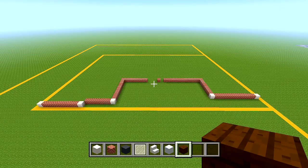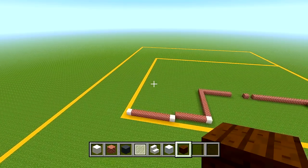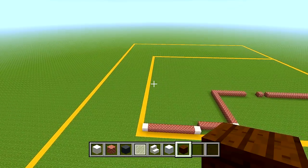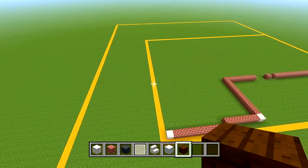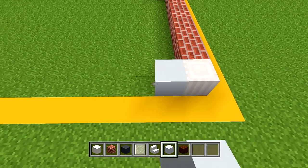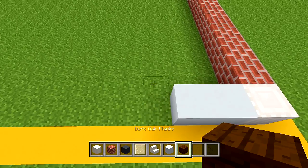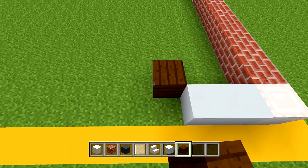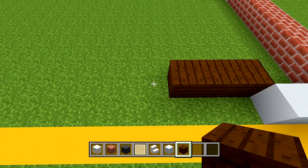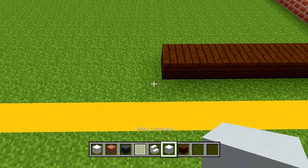Head over to the left side of the house to start doing the garage doors. Grab some dark oak planks, but first switch to your white concrete. Go behind this pillar that we left off at and place 2. Then switch to your dark oak planks, go in 1 from the corner, and place 7 going towards the left. Then switch back to your white concrete, go out from the corner, and place 1.